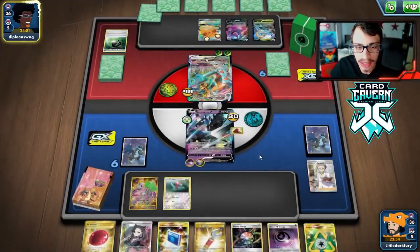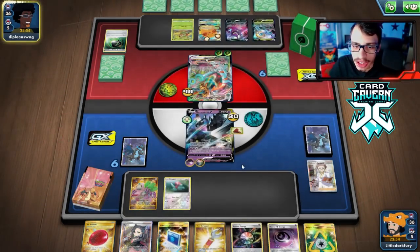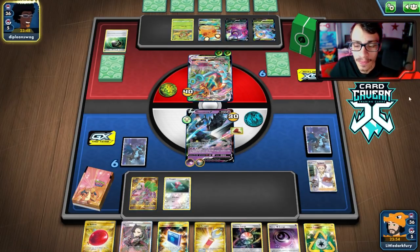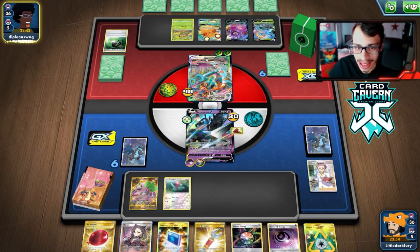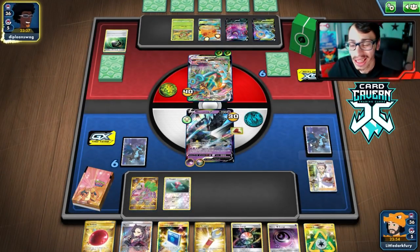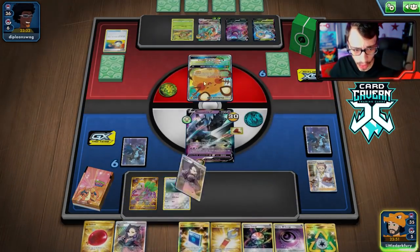They lose two Rare Candies — wish I had a Power Plant there. They got the Grookey, which is a bit of an issue. They could choose to not knock out Porygon and just hit our active for 60. But they already set up the perfect math anyway and can just snipe Porygon. We need to get another Porygon in play but we're not drawing into Pokémon.